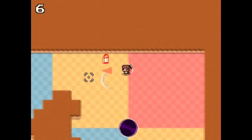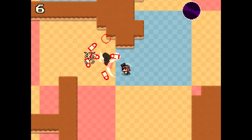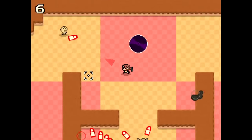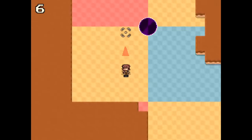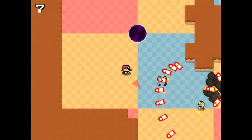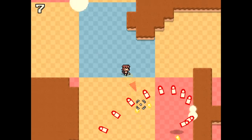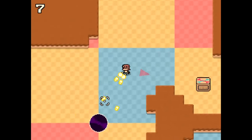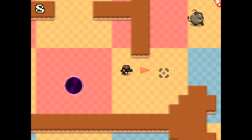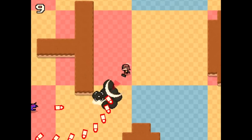Now we have an interesting weapon — the Bonk Hammer. I'm not going to go directly for the next crate, just to show this one off. There are a couple of melee weapons in the rotation. This one is interesting in that, in addition to dealing heavy damage when you hit enemies — unfortunately at close range — you will also reflect enemy bullets back at them for heavy damage. It's actually great for bosses if you can get close, as you'll be able to send bullet hell patterns right back at them. Note that there isn't any kind of dodge roll or dodge mechanic in this game, so you need to be careful to dodge enemy bullets as best you can.